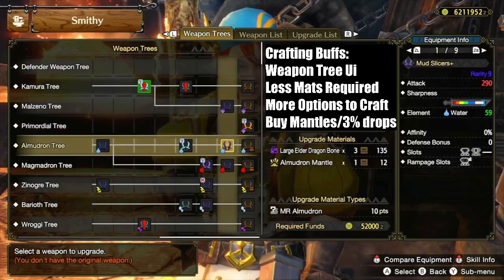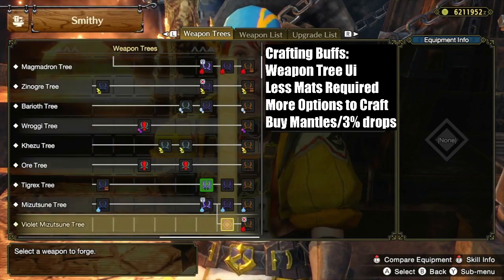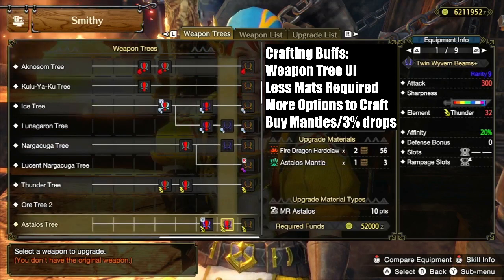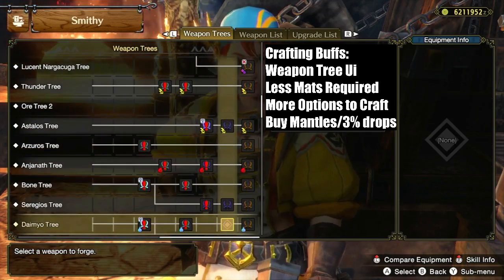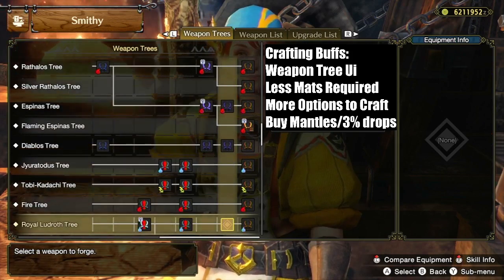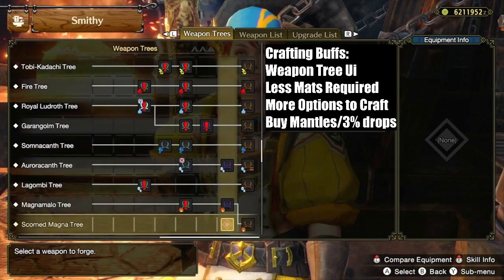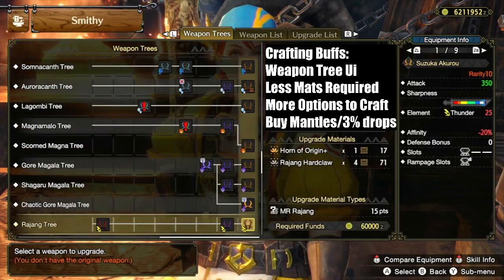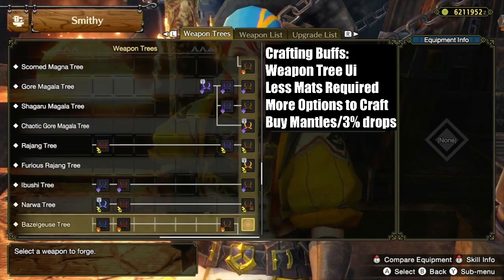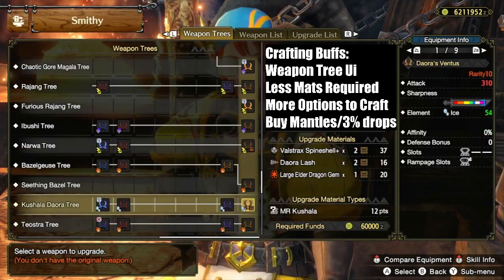Element weapons used to be expensive to build for — you had to build one of each element type and upgrade all of them to max level. While this may still be true in Sunbreak, a few changes made farming for element weapons notably easier. The weapon tree UI lets you see the best weapons to build and the materials required to craft them, and weapons tend to only feature one monster as a source. Material requirements were lowered, the forge vs. upgrade option gives two modes of obtaining a weapon, and you can buy mantles for any weapon. You can obtain all 5 metapicks for your main and get value out of that increased damage much sooner than in previous games, making element accessible to anyone.